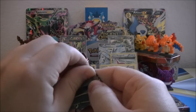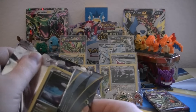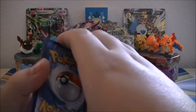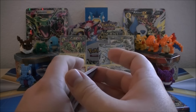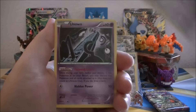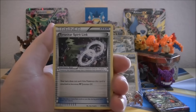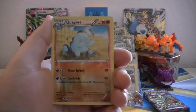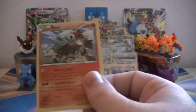We got a Hoopa pack art — let's see if he can summon something good for us out of those rings of his. We get Goomy, Beldum, Unknown, Baltoy Ancient Trait, Whimsicott, Tyranitar Spirit Link, Gloom. Quagsire is the Reverse Holo, and our Rare of the pack is an Entei non-Holo Rare.